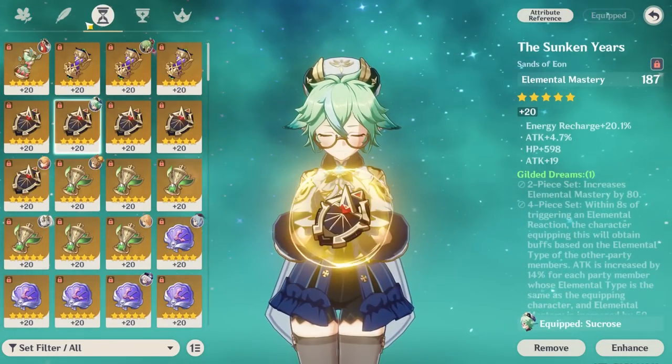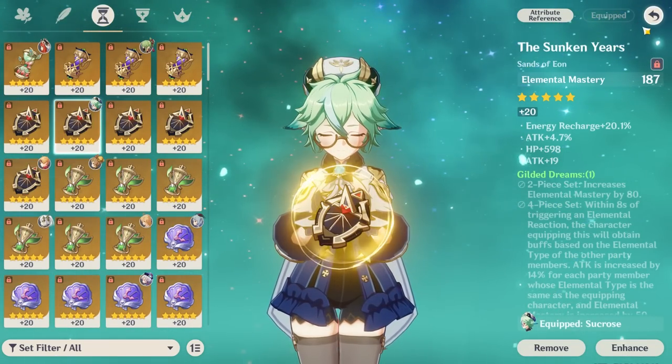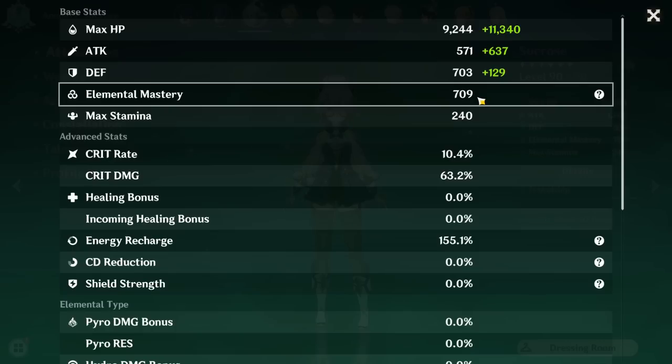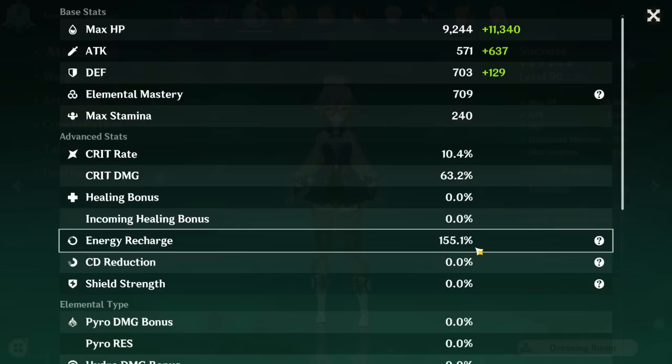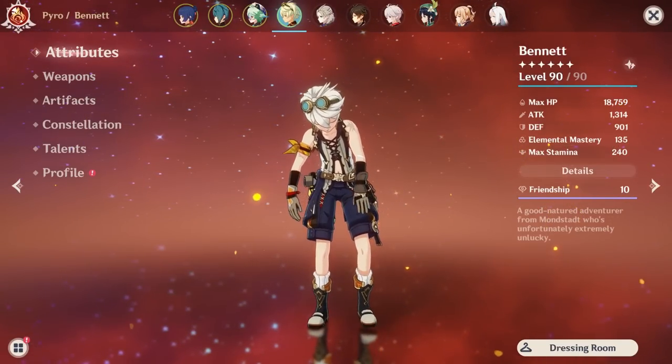For Sucrose's artifacts, at a baseline like most other Anemo supports, any triple EM VV set works — you can farm this from the strongbox using leftover pieces. EM main stats are rare but eventually you can get them. Stacking EM on her will give a good EM share buff. If you want to min-max, add a lot of ER substats to make her burst more accessible — I've seen someone with 200% ER on a triple EM VV set, which is impressive.